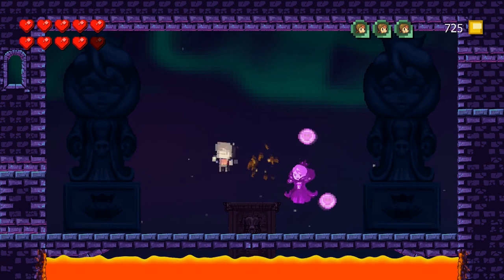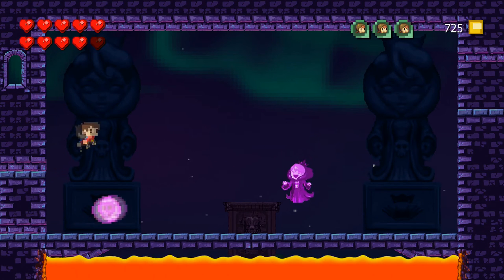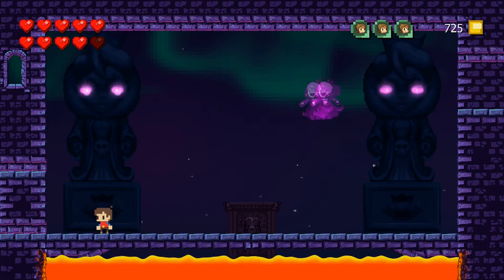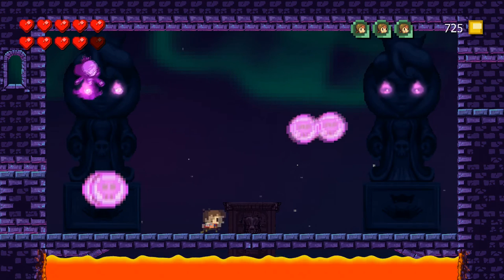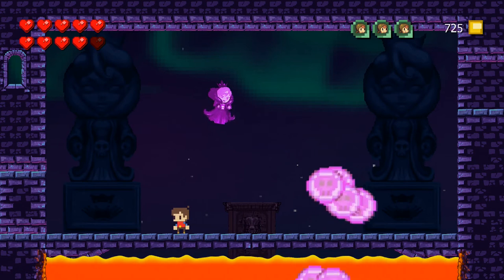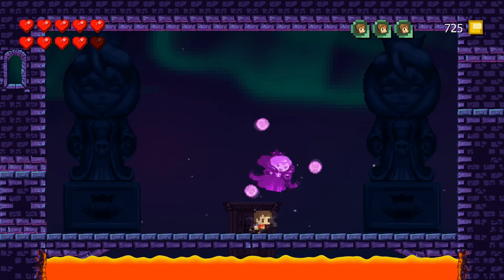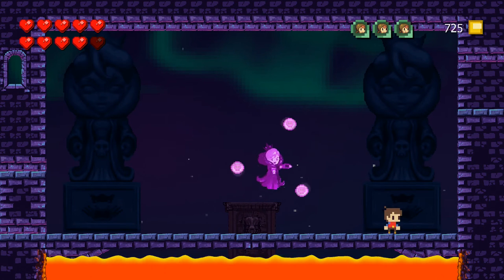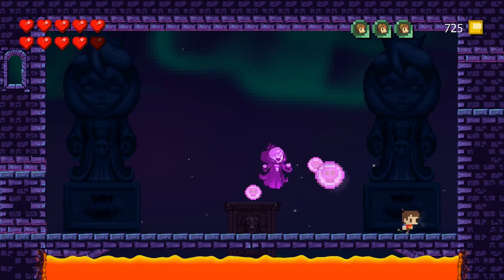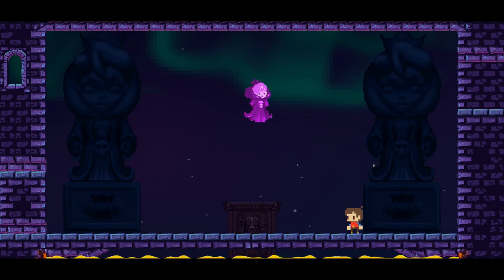Then she's going to try — you time that right so you get in there, and then she's going to shoot these things at me which I can just jump over, no problem. Right before they hit you, run over to the other side and it'll keep it kind of open and easy to dodge. Not too bad there. We're going to hit her there, and now this is her second stage — this part right here is a little bit trickier.